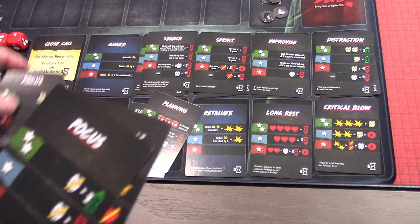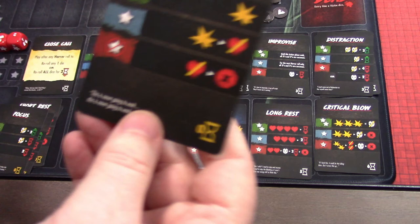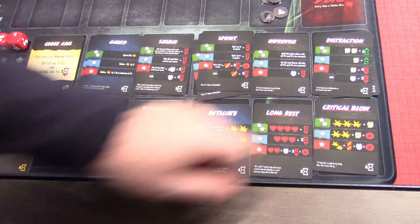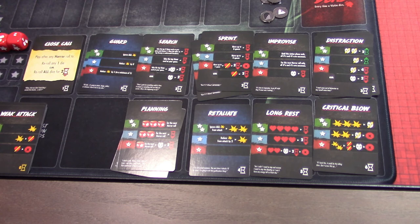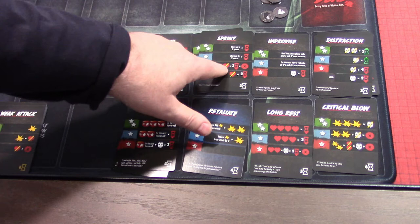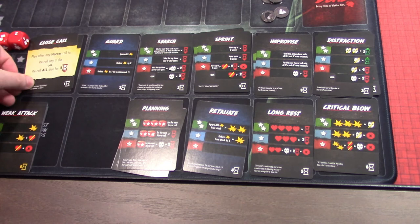Weak attack: one success gives us a hit and hurts us; no successes hurts us and ends our turn. Pretty simple. Then we have these other cool cards that are laid out by cost — there are usually two of each of the weaker cards and one of each of the more expensive cards. We can recruit them into our hand by spending time at the end of the turn. Search is important because we want items; sprint allows us to move more; improvise is pretty good; and close call is your re-roll chance.